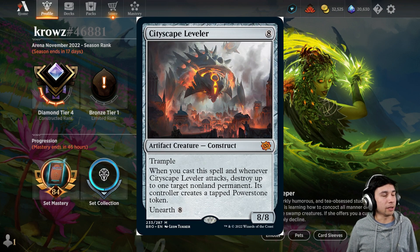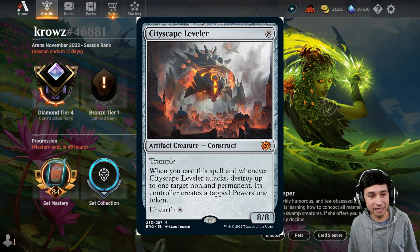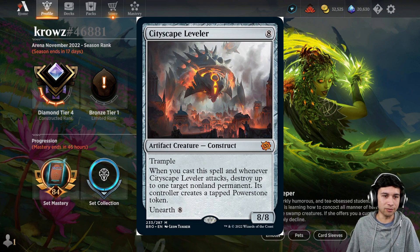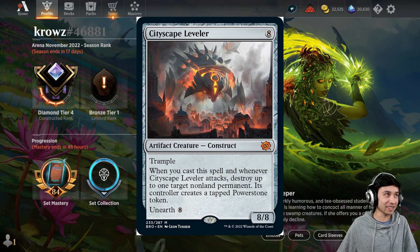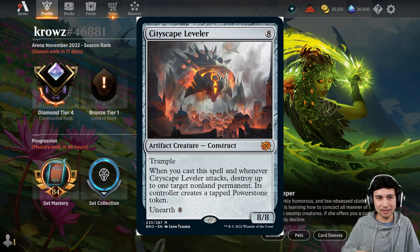I remember starting playing Magic in 2018. There was one Artifact Golem that cost 7 mana that was a 3/3, and it comes into play and you destroy a non-land permanent. I remember really loving that card, and this just reminds me of it. I do think this is more powerful, obviously, because of the Unearth. I just really love the art and the flavor — it's just razing the city.